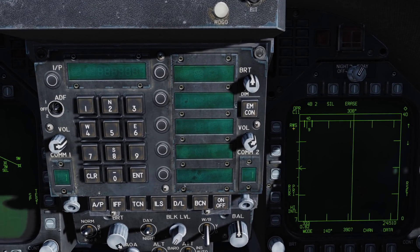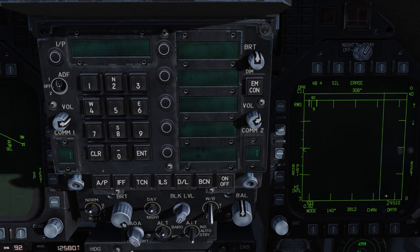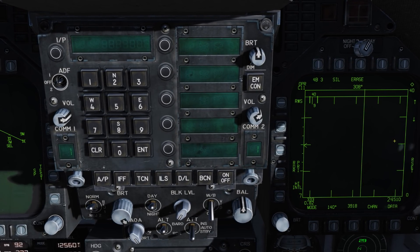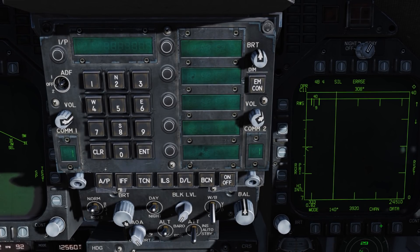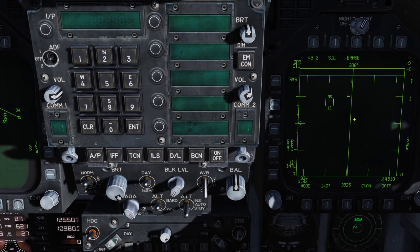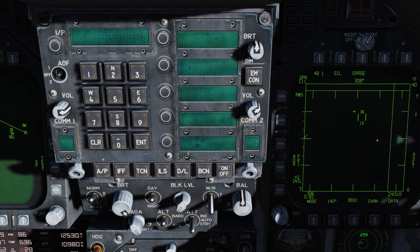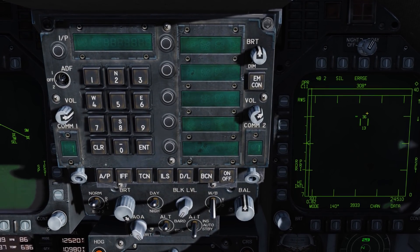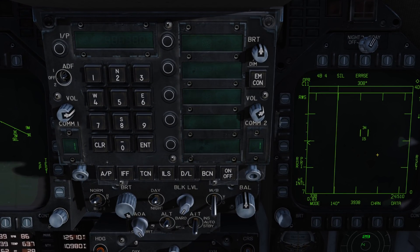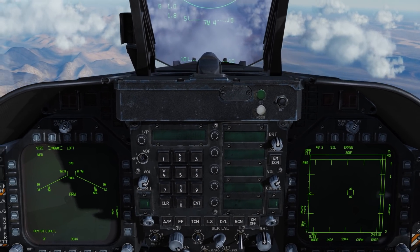Coming back up, we have our radar mode, which is range while search. In this format we're looking at azimuth left to right and range from top to bottom. With a range of 40, the center would be 20. We have our TDC — that's what we use to lock targets — and it looks like a captain's bar with two vertical bars. The top number is your elevation ceiling at 36,000 feet, and the bottom one is 13,000 feet. As you move it up and down, those values decrease and increase.